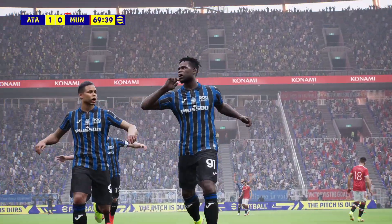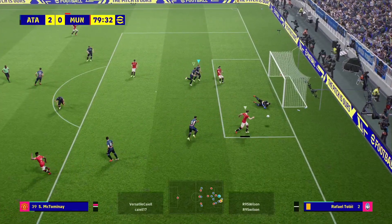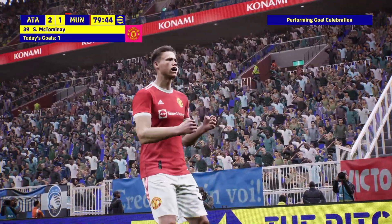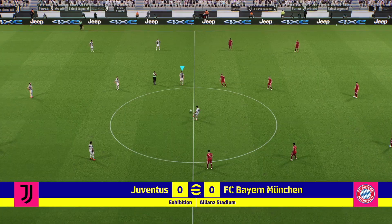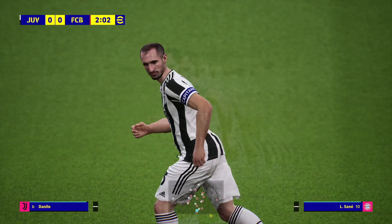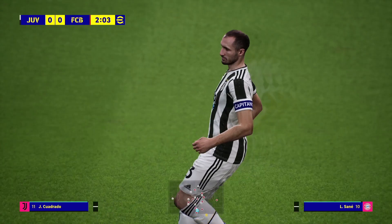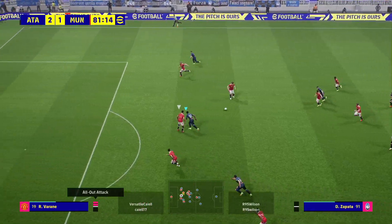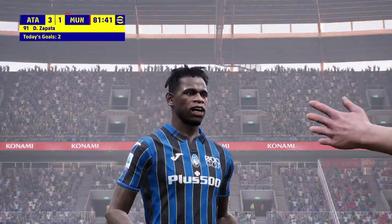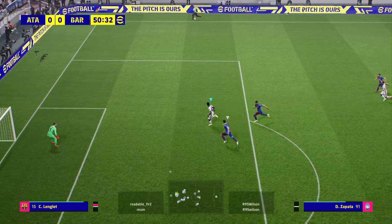Graphically the game looks pretty much on par with what it was before — sometimes the graphics look good, sometimes they look really grim. There's a weird mix of graphics in this year's game. There was still some of that weird ghosting effect that we've seen since the release of eFootball. It's usually when a replay is being shown — the animations and character models leave a trail, like a ghosting effect. Hopefully that gets sorted soon, though we're going to be waiting until spring for the main game update. Mini updates for the demo version are still possible though.